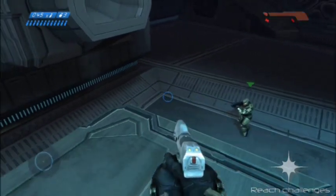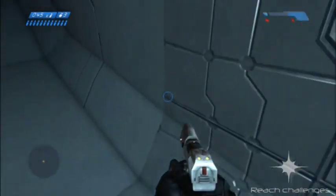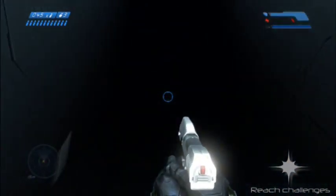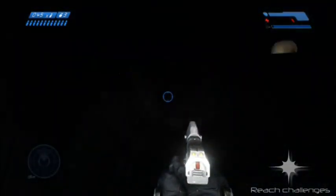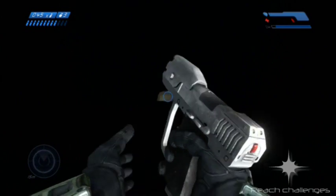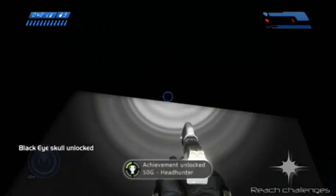On the first floor of the library you'll find square shaped openings in the wall that the flood entered the room from. Before leaving this room, frag grenade jump onto a square pillar, then jump into the closest vent to the door, and you'll find your black eye skull.